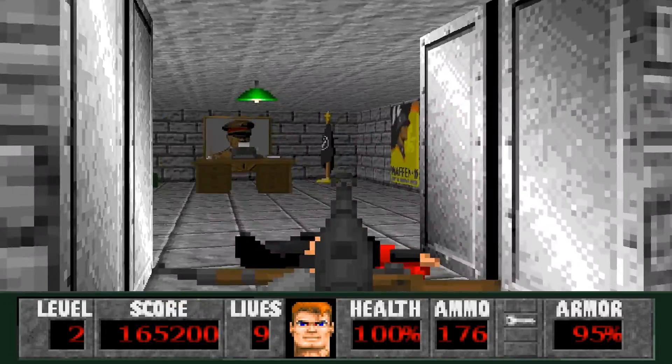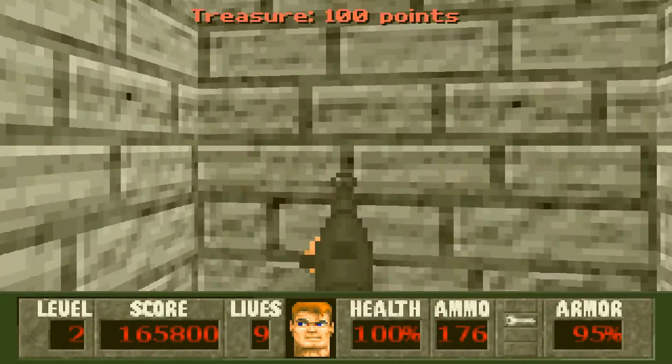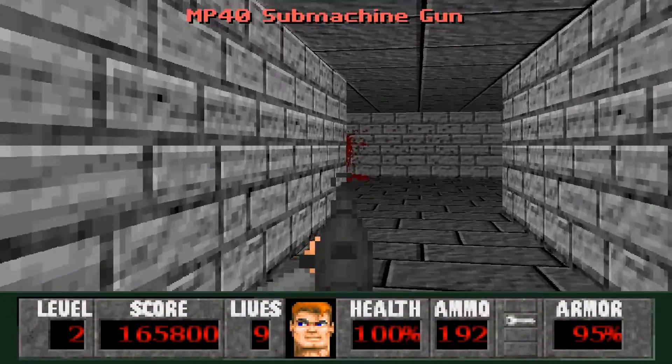We come in here, got a secret on the Waffen SS wall here. Got lots of gold bars. There aren't too many secrets in this level, but still.